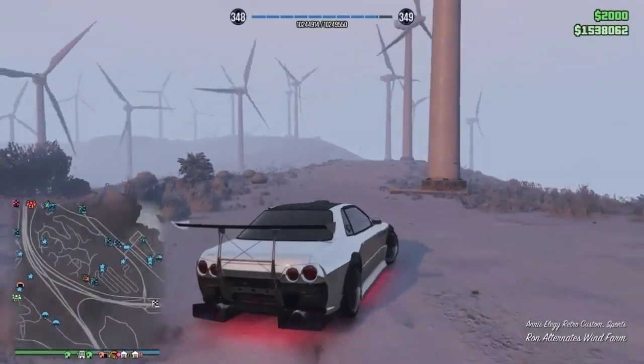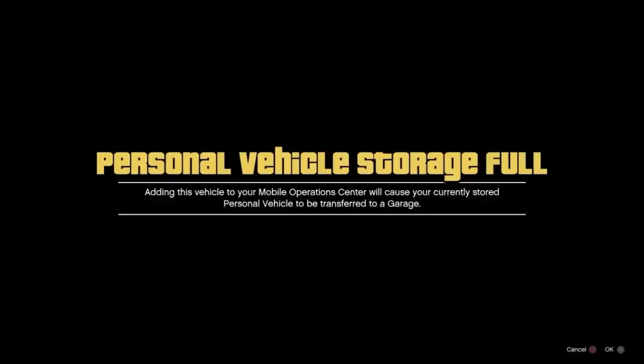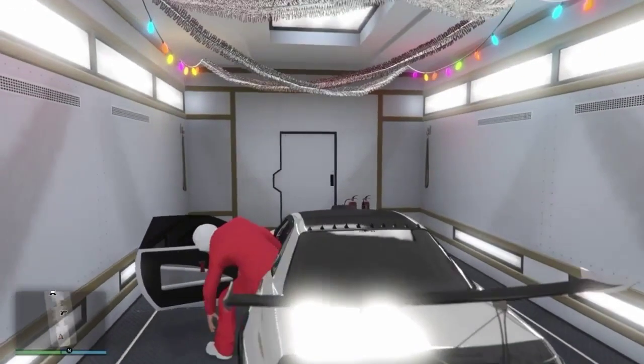From here we go ahead and put the car in our MOC. We should have our MOC right outside, and having the MOC outside makes it that much faster to do this glitch.